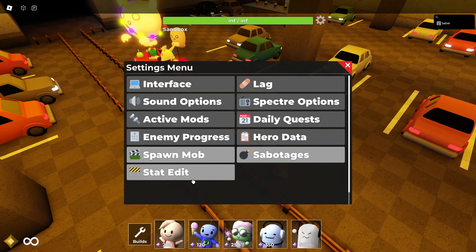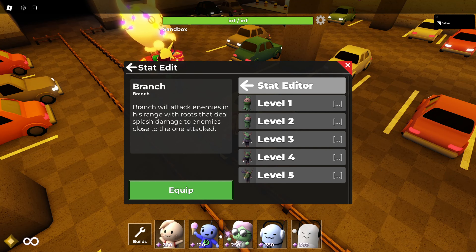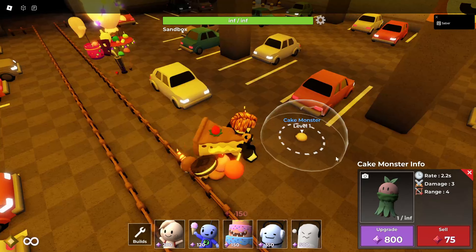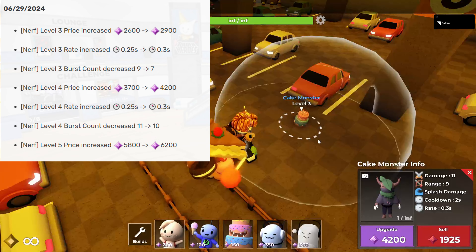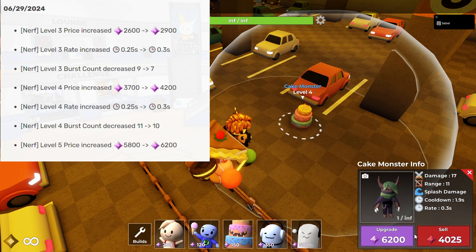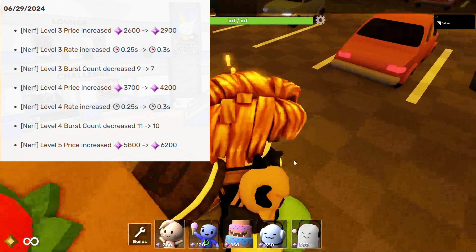Branch will now attack less at levels three to four and also has a general price increase. In my opinion Branch is super overrated — he's good but not as great as people think. This level used to be around 3900, and another used to be around 5800. It's not that bad either; Branch is pretty much the same.